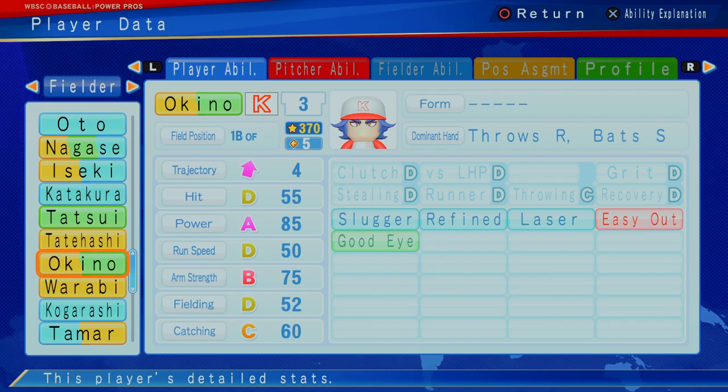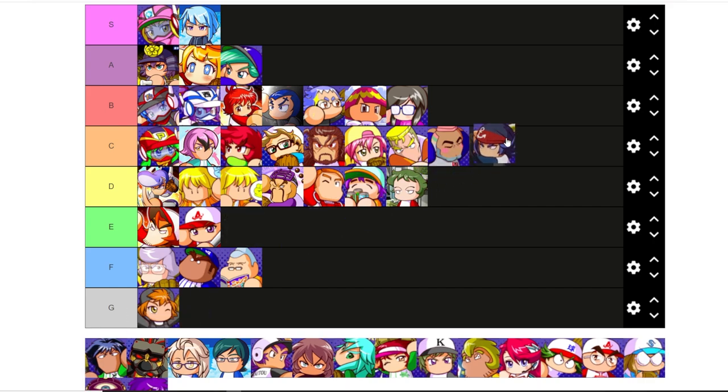Taking a look at Okino — first base, outfielder, another five star guy, D hitting, probably okay to put him in. But for five star it's a bit pricey. A reliable switch hitter, not someone to get super excited about, but he's going to be okay.